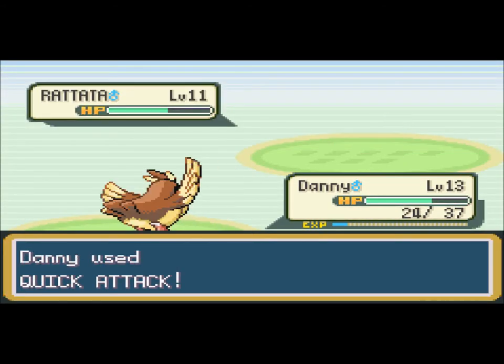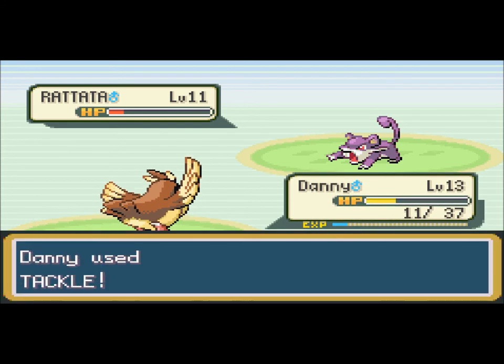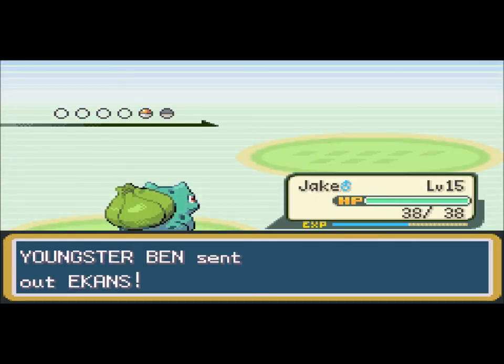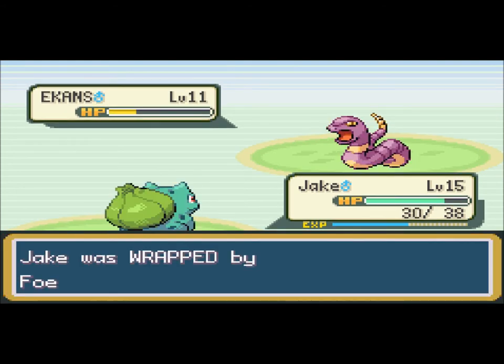Quick Attack — yeah. This guy just used Quick Attack because he attacked before me. Ekans — let's go over to Jake! Youngster Ben? That's the name of my rival. What the heck — alright then.